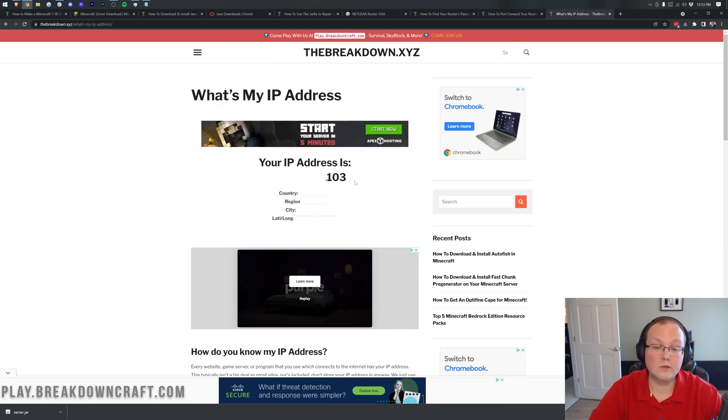As you can see, 103 is at the end of mine — the rest is blocked out, as well as your city, region, and approximate coordinates. This is the information someone can get with your public IP address, and that's why this is only meant for your friends and family — people you trust — not meant for everyone.